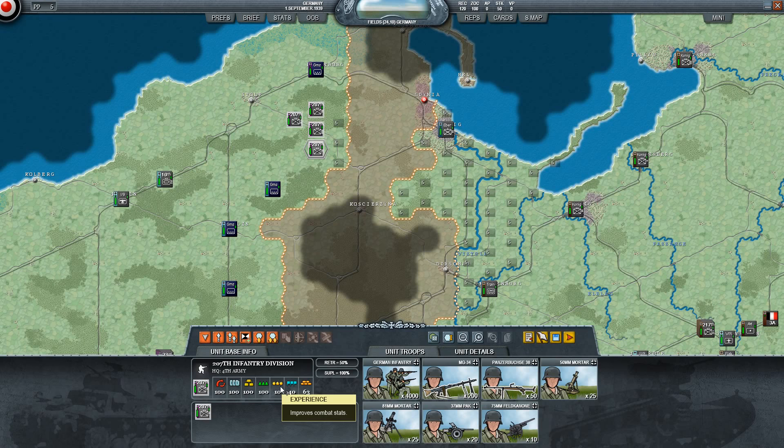Experience - the more a unit fights, the better it gets at fighting. Pretty simple. Morale - it says how willing a unit is to retreat. There are cards and things you can do to make that go up. And then Entrenchment. So those are the basics.